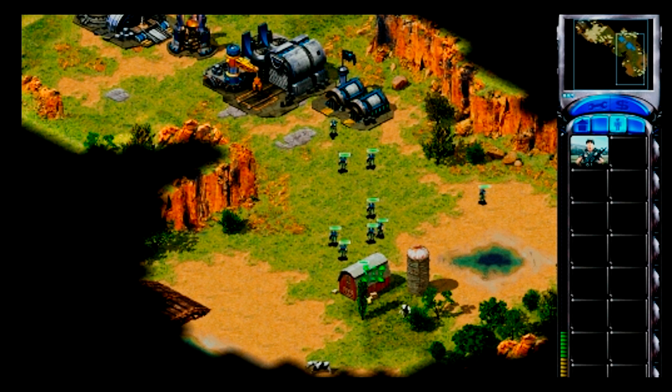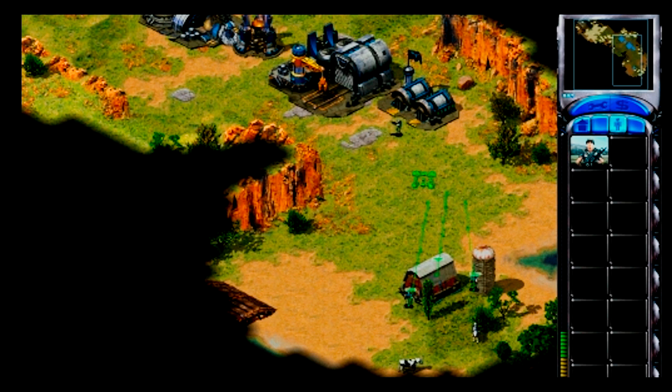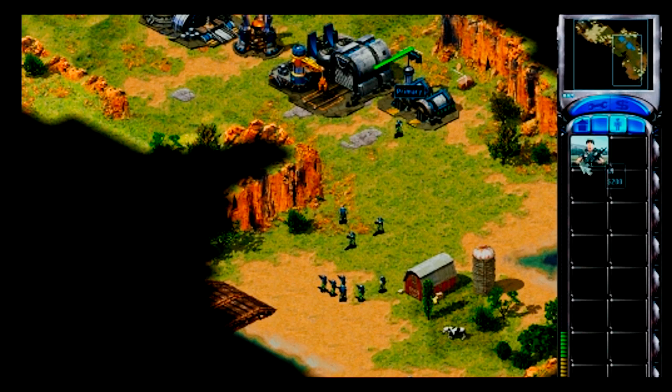Your GIs can garrison inside many civilian structures. Select one of your GIs, then left-click on the barn to send him inside. Red team may attack soon. Your GIs are armed with rubber bullets for this mission; in real combat, they would, of course, be shooting real bullets. To exit your soldiers from a civilian structure, select the structure, then click on it again.